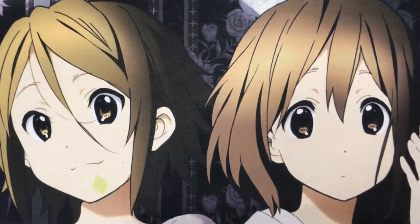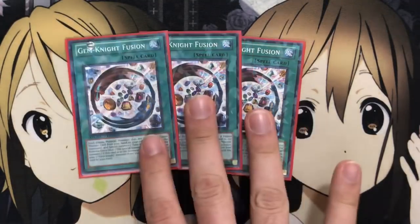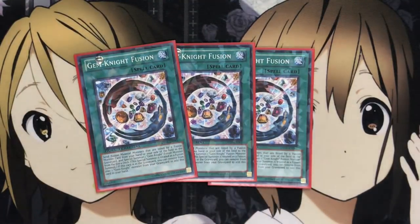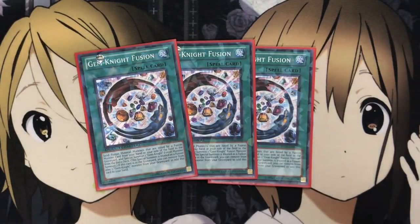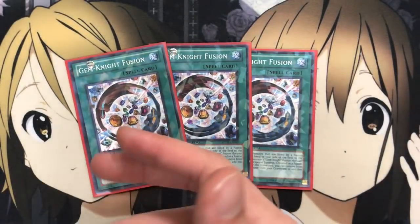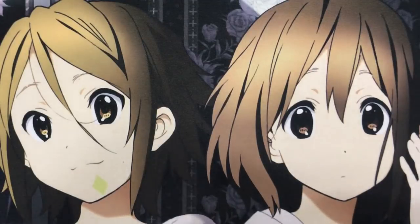Moving on to the spells, I run three Gem Knight Fusion. It's your main fusion spell card — basically a Polymerization using field and hand. What's great is it also has a recycle effect: banish a Gem Knight monster in the graveyard to add it back to your hand for reuse. I compare it to Gishki Aquamirror, but this is much better because you just banish to get it back, letting you keep going with fusion summons. With Phantom Quartz searching it out, opening the card is made even easier — definite three-of.